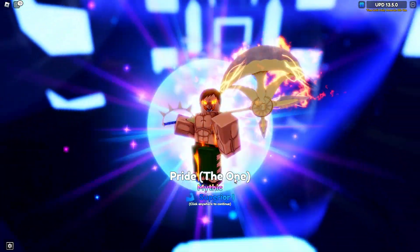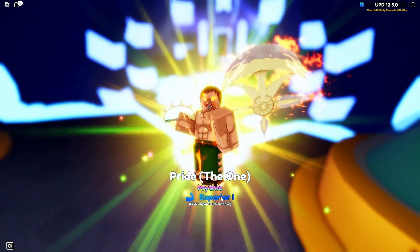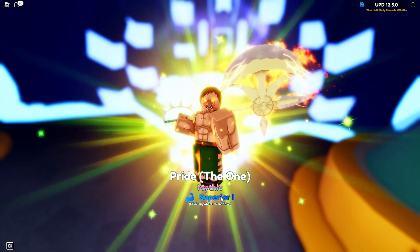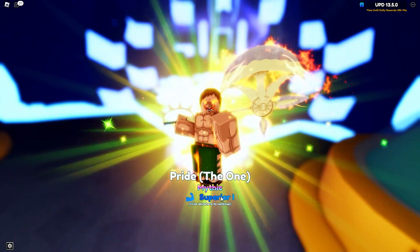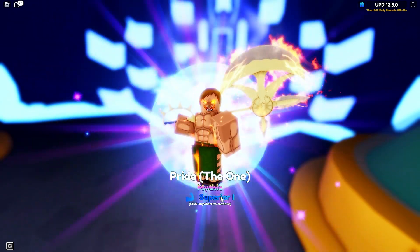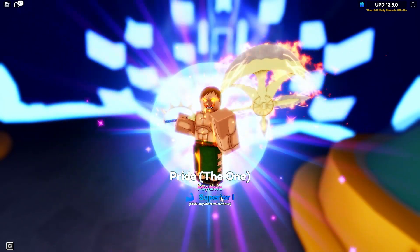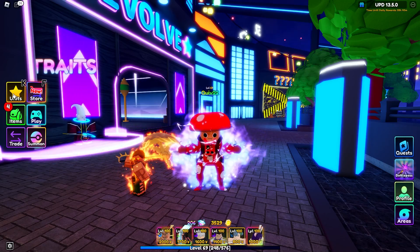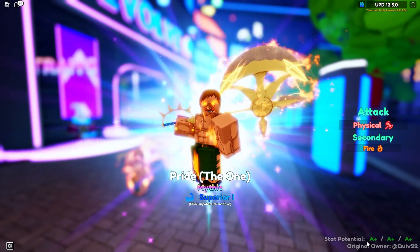Look at that unit — he looks so sick. He's only Superior One right now; I don't have any trait rerolls and I'm waiting for the second half of the season. But he looks amazing, and this is probably the best unit in the game. The only other person that could possibly top him might be Doflamingo, but Doflamingo is not a hybrid. Pride the One is the best unit in the game — let's not even argue. Look at his stats before we do any upgrading: he went from all A's to triple A plus. Not bad at all.